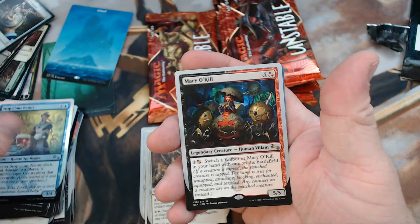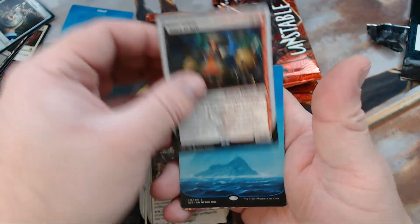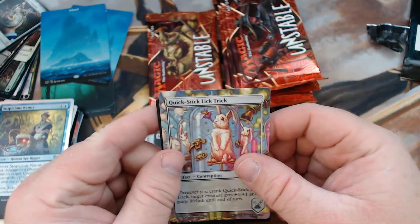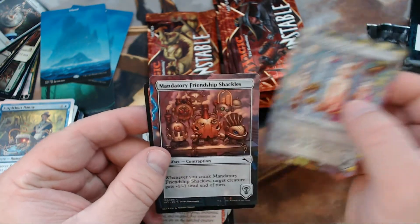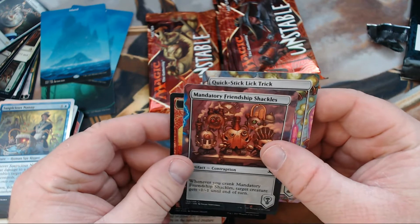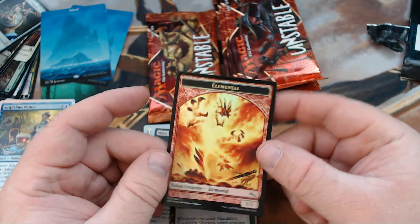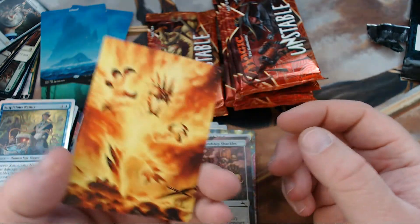And our rare is Mary O'Kill, with another Full Art Island. Then we got Quick Stick Lick Trick, Mandatory Friendship Shackles, and then an Elemental Token. So beautiful.